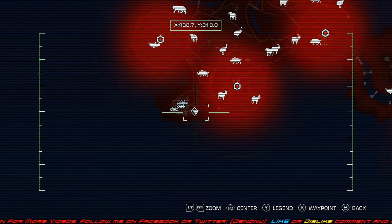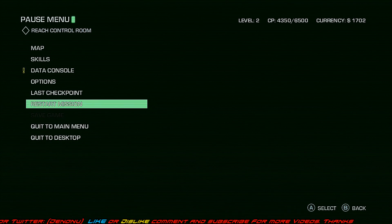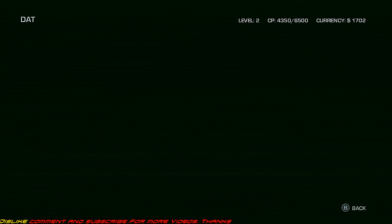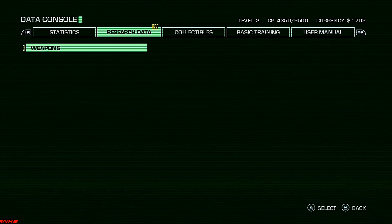I'm missing something I'm supposed to be doing. I don't see anything that says objective data. Let me see what's in here — research weapons.